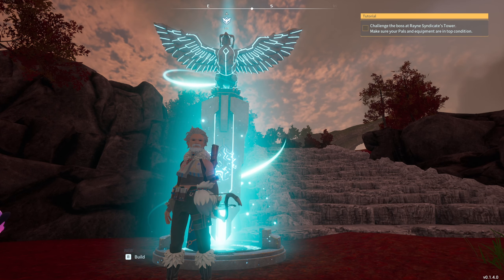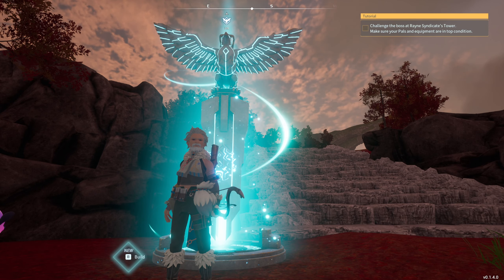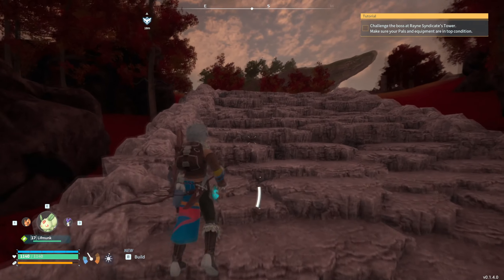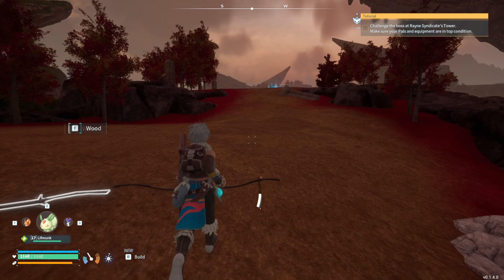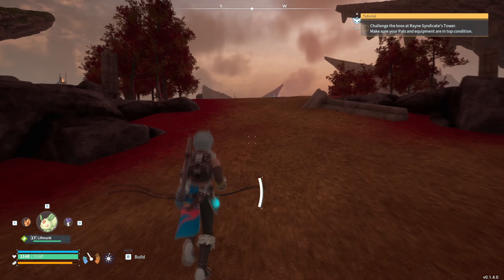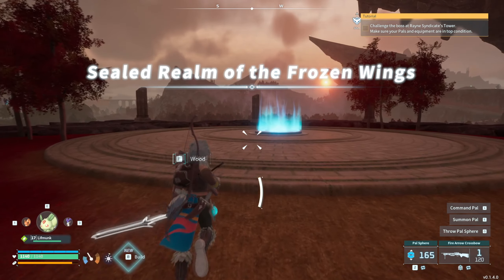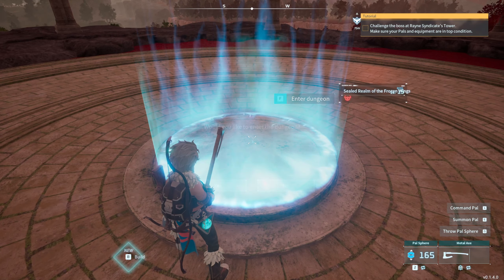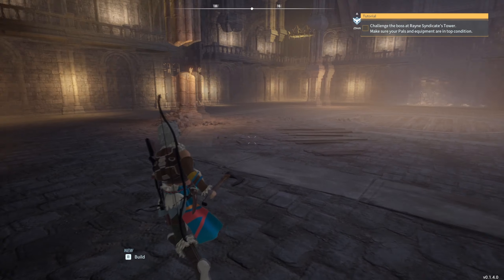Hey, welcome back. So today, instead of doing the ore base first, we're going to go and work on getting the pen king taken down — at least that's my plan, whether or not that happens is another thing. Fire arrows loaded in here, do your thing. We're going to start with the lift monk and follow up with huggy fire if we can get it done.